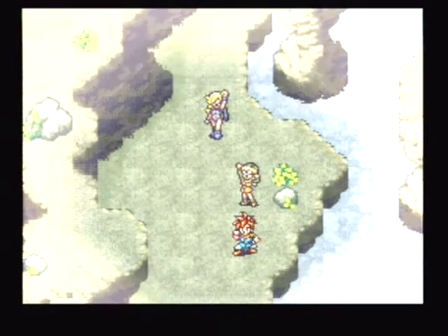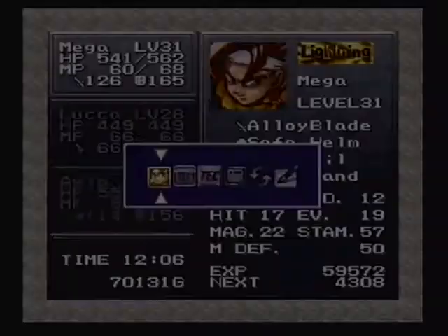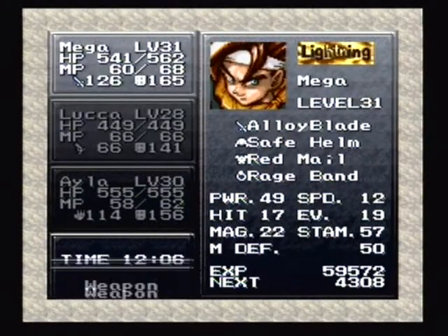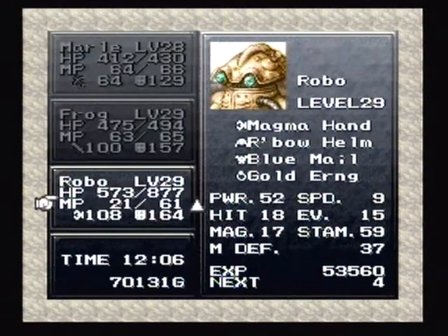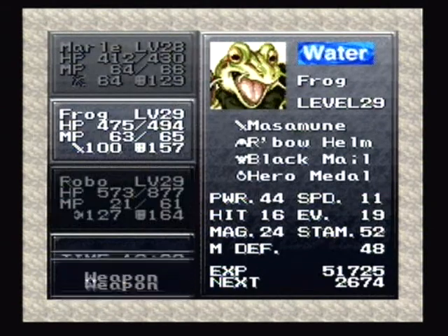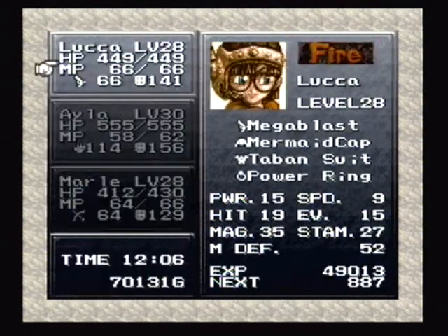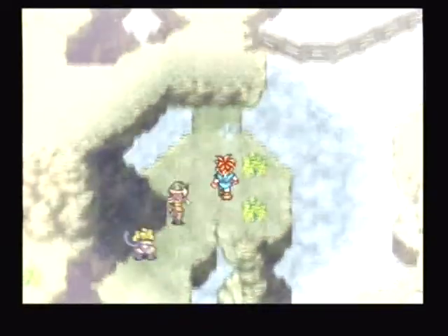JRPG basically is turn-based. Western RPG is kind of like — I would say Secret of Mana would be a Western RPG. And a lot of people like Western RPGs as opposed to JRPGs because it's fast, and it probably derives from Americans' impatience and wanting to get things done quickly.